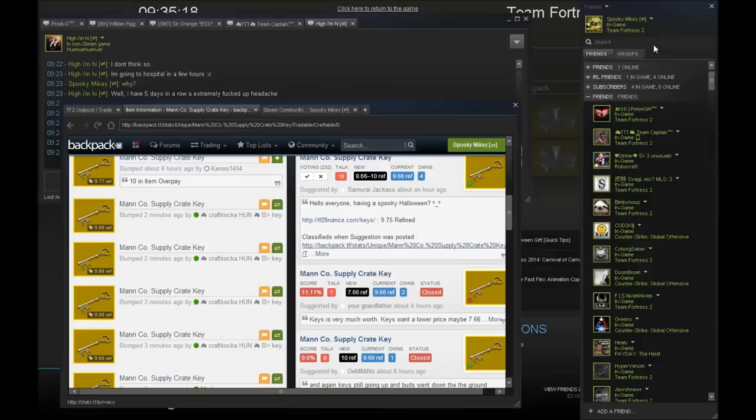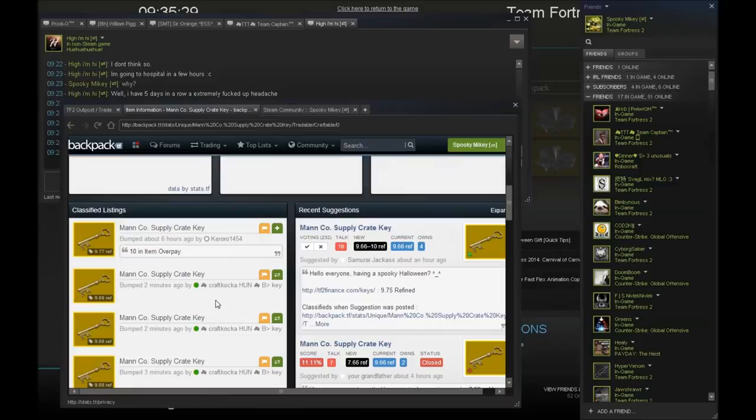9.77, 9.88 — do I have that key bot on my friends list? He's not even online, that's stupid. 9.88 is a bit much but I guess we're going to have to pay.